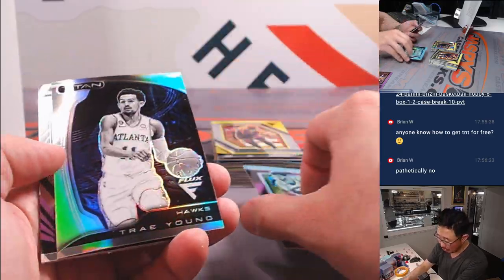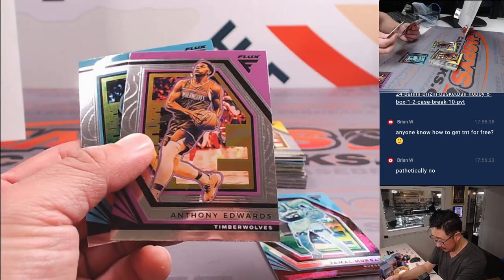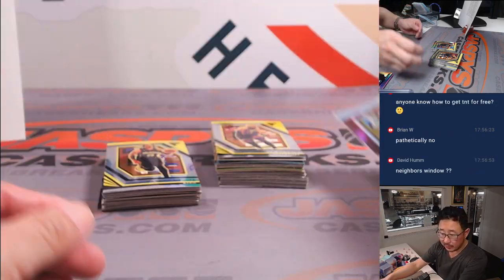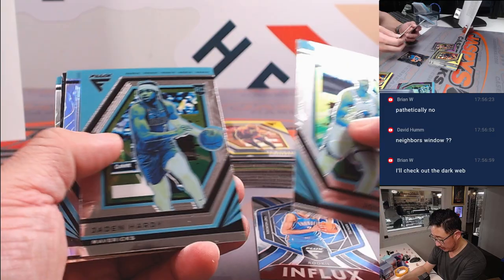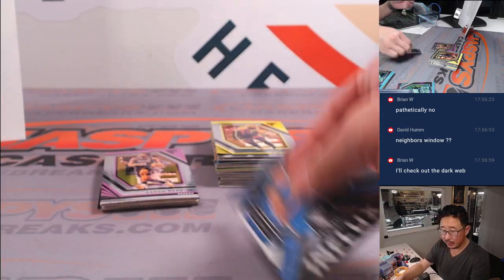64 out of 75, Jamal Murray. You should see him in action later tonight — that'll be for Denver, that's for Chris G. Here is Chet Holmgren insert, Rookie Influx insert.